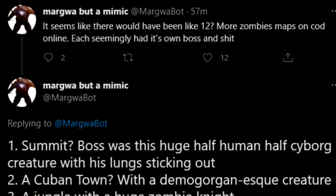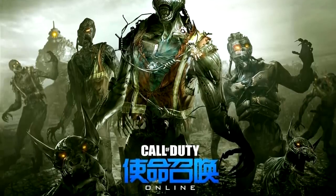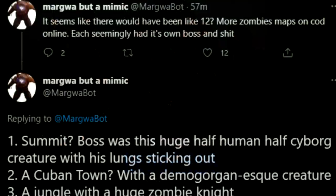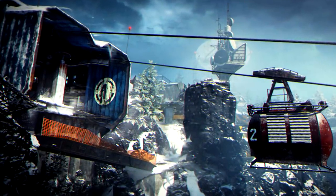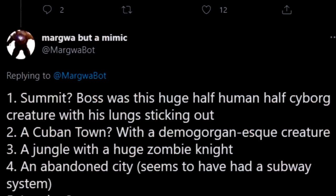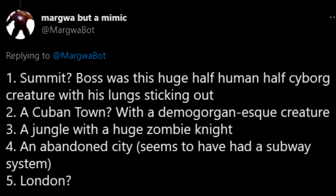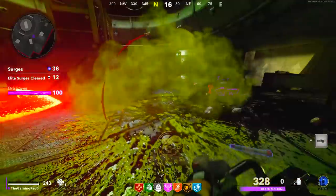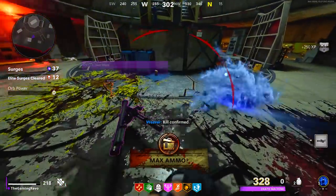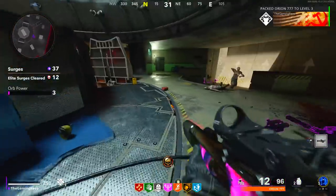Completely unrelated to Black Ops Cold War or Warzone, Magua tweeted out today saying it seems like there would have been around 12 more zombies maps on Call of Duty Online for Cyborg Zombies — that's the Chinese free-to-play Call of Duty game that was supported by Raven Software. Each seemingly had its own bosses: Summit was apparently going to be a zombies map with a huge half-human half-cyborg creature with its lungs sticking out, a Cuban town with a Demogoran-esque creature, a jungle with a huge zombie knight, an abandoned city with a subway system, and a London map. I find that interesting because Raven Software are helping other developers and working on Warzone, so I wonder if they could ever bring ideas from Call of Duty Online over to traditional Call of Duty.